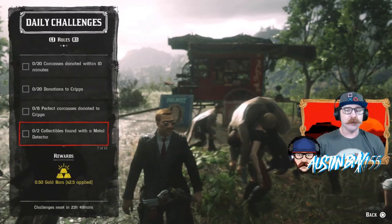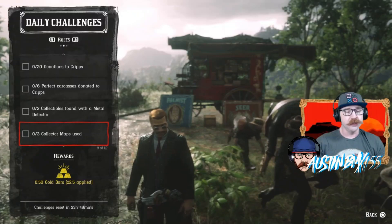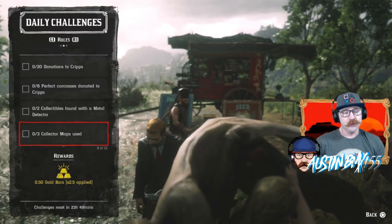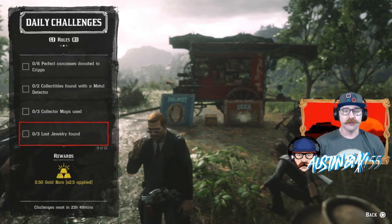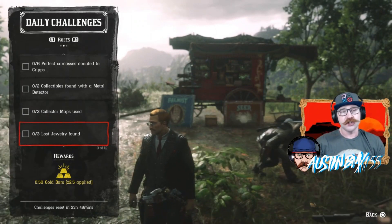For collectors, we have two collectibles found with a metal detector. We also have collector maps used times three — you can trade some cash for gold if you're really into it. And we have lost jewelry found, which if you use those three locations I gave you earlier for the weekly set, you should get that one done.